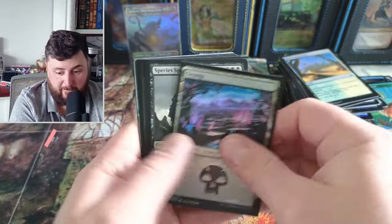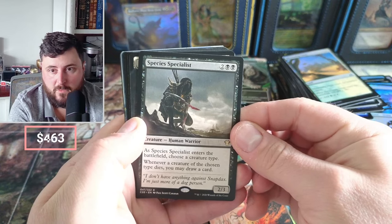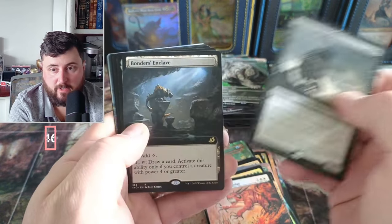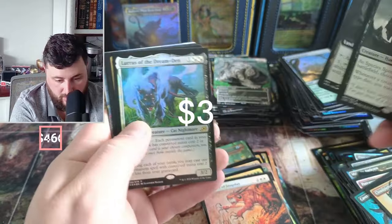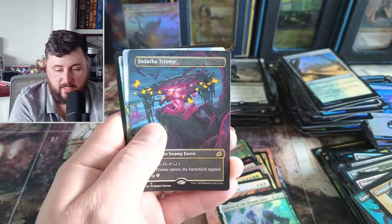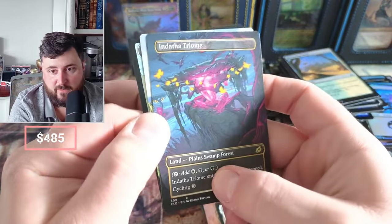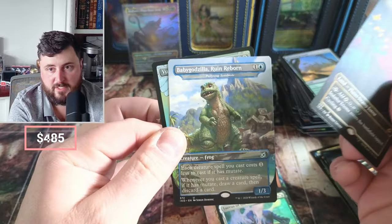The first box was rough. Species Specialist — a couple bucks I think. Bonder's Enclave, Lurus — a foil, unfortunately reprinted. The Triumph to finish us off, and this is the same Triumph you'd want to run in that life gain deck I was just mentioning.